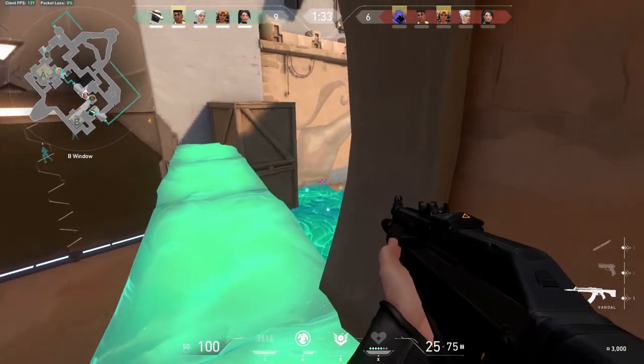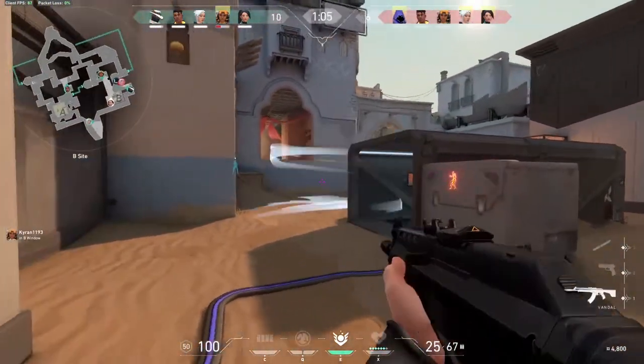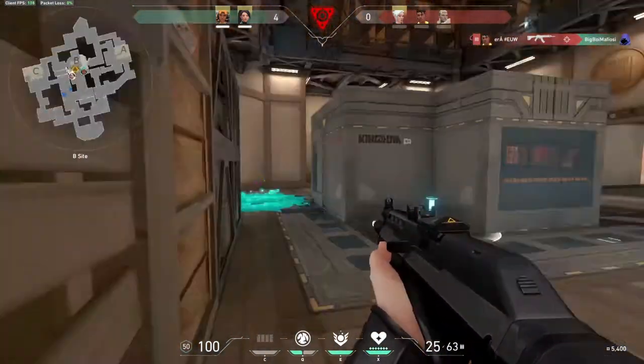The slow orb detonates and turns the floor into a crystal-like substance. Everyone that walks on it will be slowed and you will be able to hear them very well, even if you are slow walking. So if you play against Sage, I advise you not to walk on it at all.